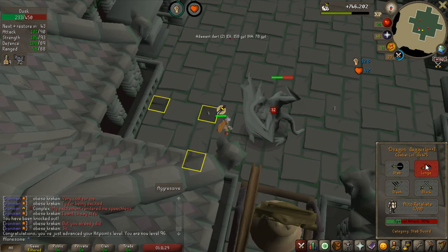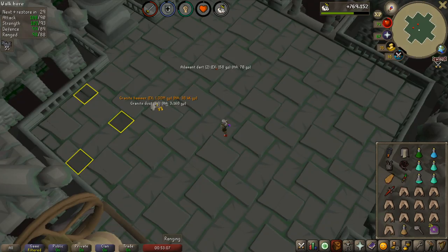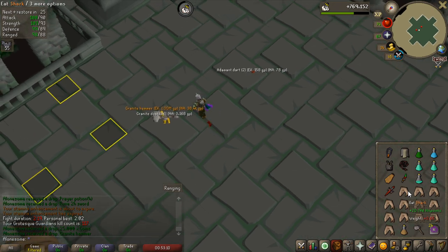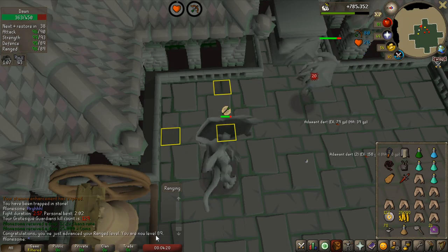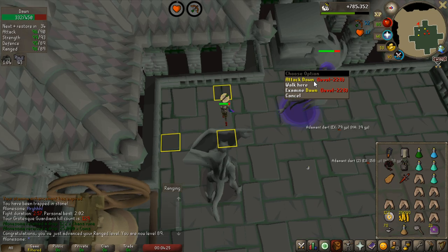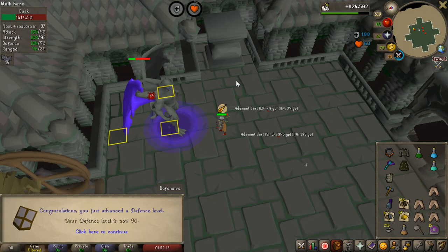I just hit 96 hitpoints — only 3 more levels until my first 99. And only about 20 kills later, another granite hammer. It's a 1-in-750 drop and one of the more valuable items here. Level 89 ranged as well — I'm actually getting really good ranged experience. Looking at the right side I'm getting consistent drops, and another level: 90 defense.